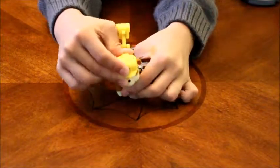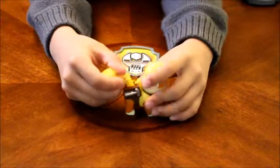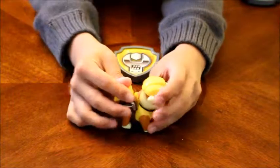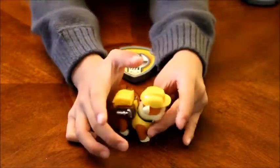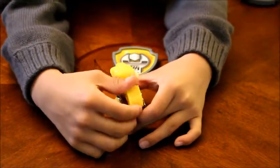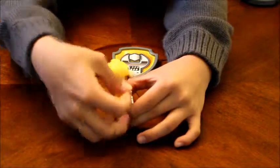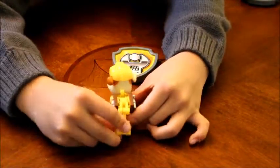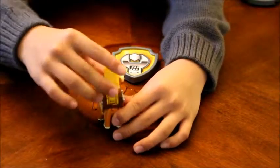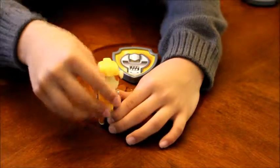He can move his head and his Paw Patrol badge. You can bring his head to a sand place like the beach or a sand playground — a sand playground is somewhere that has sand. And Rubble can actually dig with this. But he takes little bitty scoops, like a baby scoop.